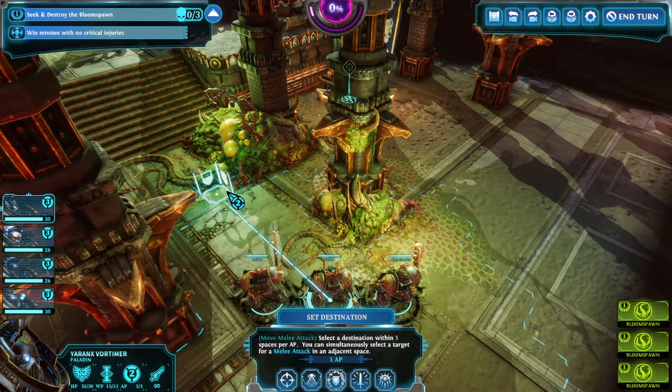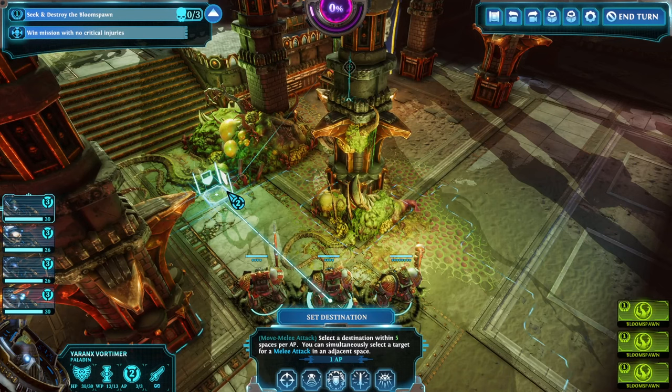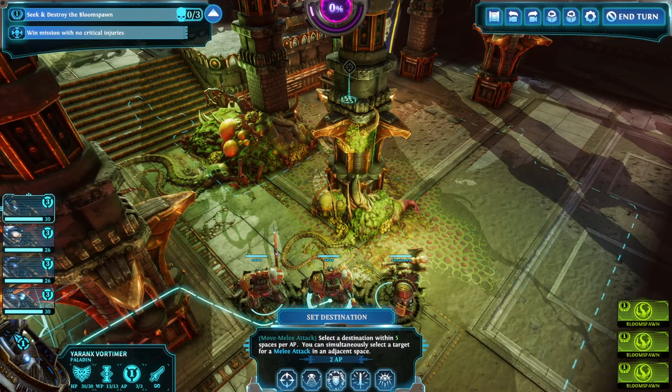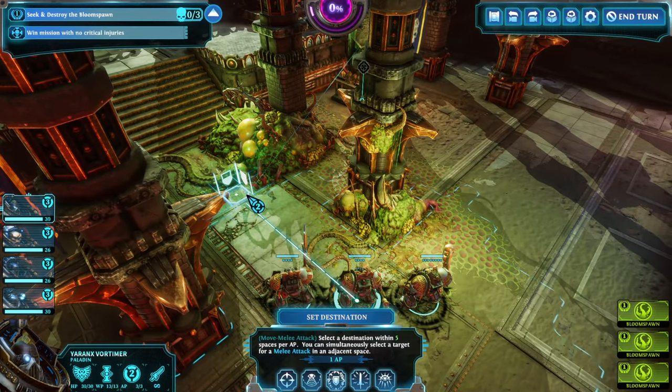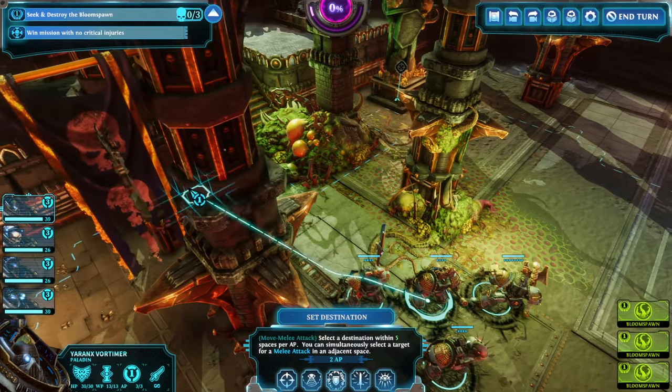In Warhammer 40k you're going to have two different distinct statuses: one being out of combat and the other one being in combat. The reason why that is important is because it will determine how the action points are being used.